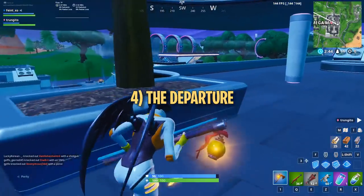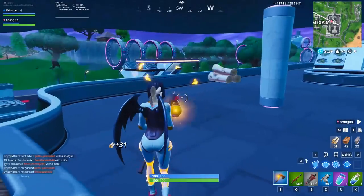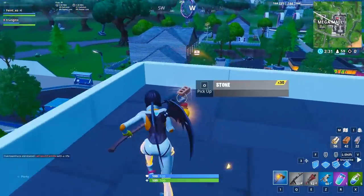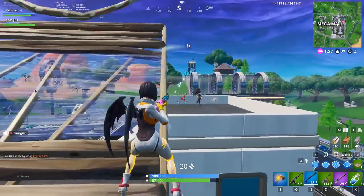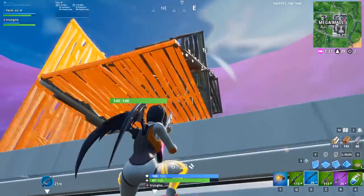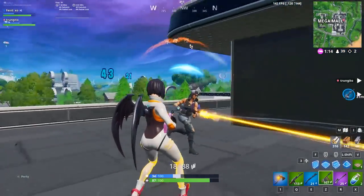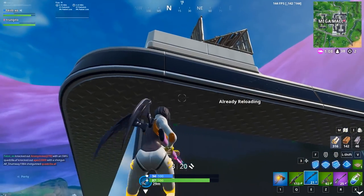Now that you've successfully cleared out Mega Mall, it's time to leave. Before you go, make sure you've got a good loadout, at least a few hundred mats, and enough shield — usually just a matter of looting and farming the area until you find enough of everything. Watch out for enemies coming from the slipstream, as it makes it incredibly easy for players to suddenly land right on top of you. The only real counter is to always be ready to build up the instant you hear a glider, and if you're already on high ground, take shots as soon as you see somebody to get as much free damage as possible before they land.